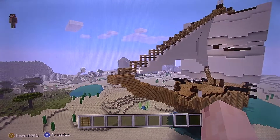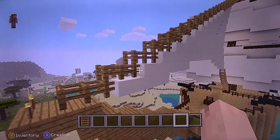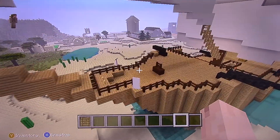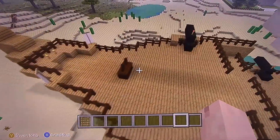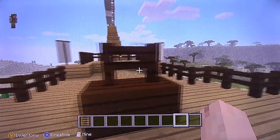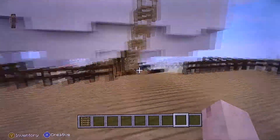This is the front. The fencing kind of mimics rope, and this is the front mast - the white is our mast sails obviously. And here is the front deck area with cannons. This is supposed to be like your front wheel - had to use fencing on it, I couldn't find anything round in Minecraft.